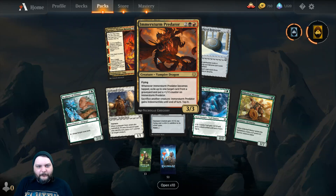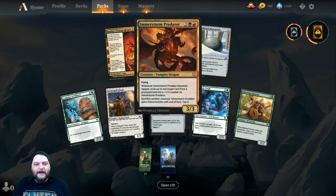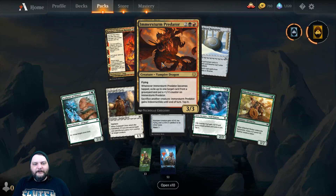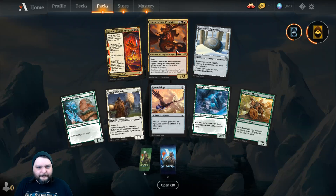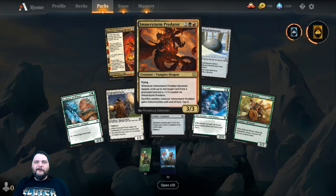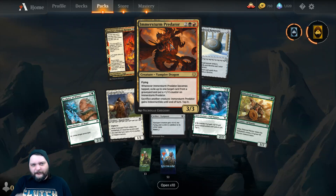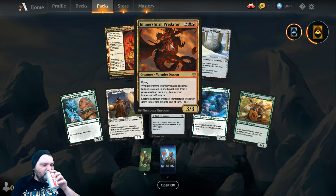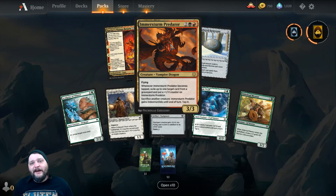My rare or mythic rare was Immersture Predator — 2, a black and a red for a 3-3 Flying Vampire Dragon. When it becomes tapped, exile up to one target card from a graveyard and put a +1/+1 counter on it. Sack another creature and this gets Indestructible until end of turn, then tap it. I almost have a whole playset in case this is ever good. I'm sure you can manipulate it somehow. But really, 3 out of 4 packs, the same rare.